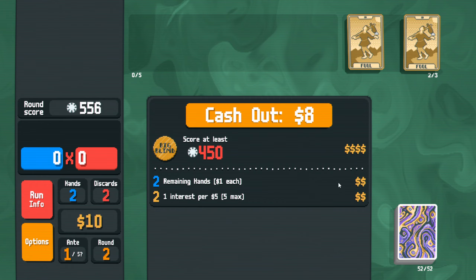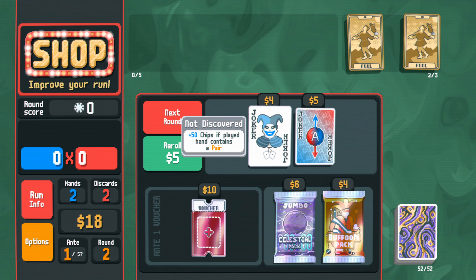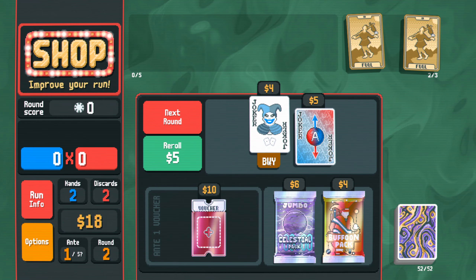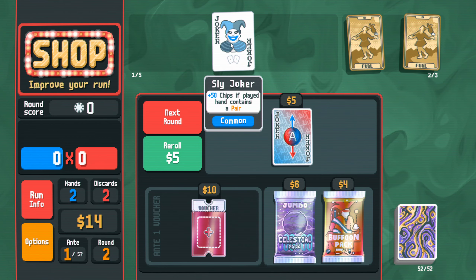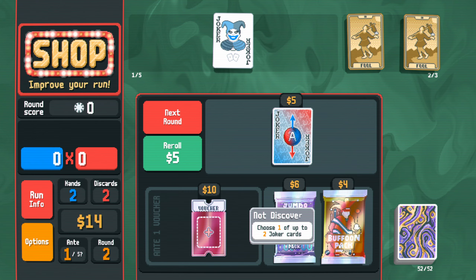It's kind of like TFT if you know about that. You can check your deck here — we don't have any of the Fool. I could do Uranus and do the Fool, but maybe we want to use this for something else. I kind of don't want any of this, so I think we're just going to go to the next round.